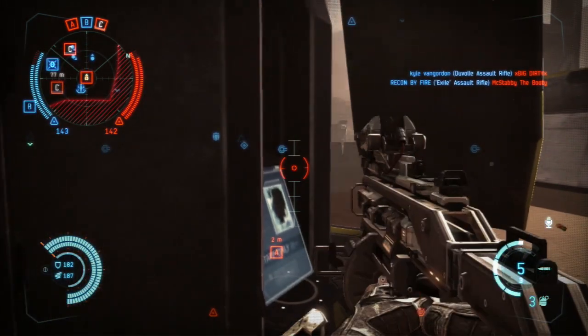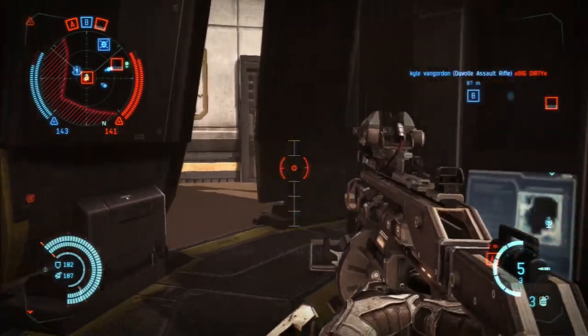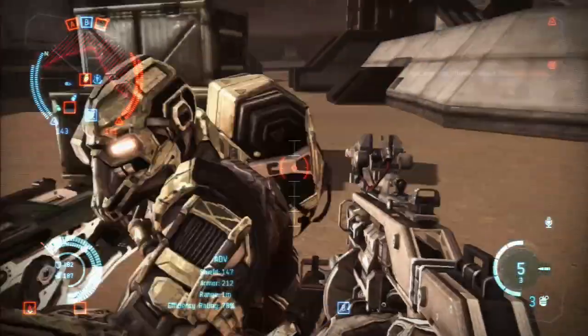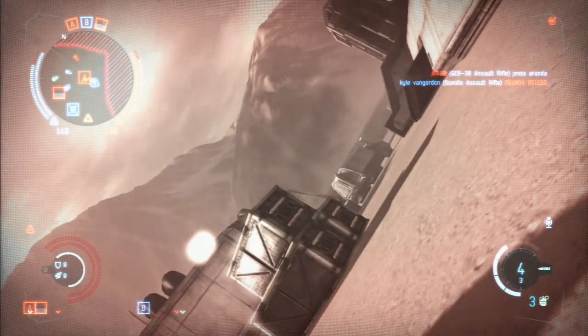When you successfully hack a position, the enemies can no longer spawn on that location. But be careful — when you are hacking, you can no longer really see what's going on around you, which can make you an easy kill for your enemies.